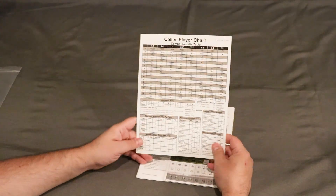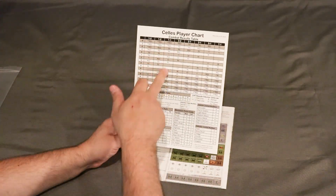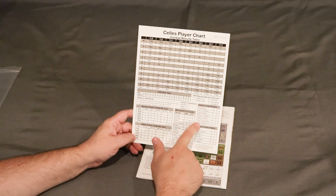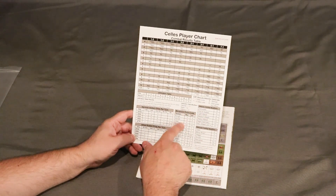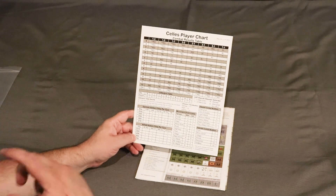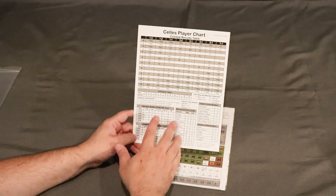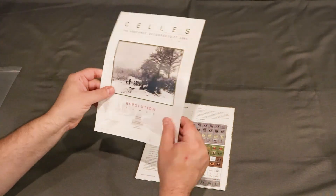So here we have the intro which, on the other side, serves as the player aid. You have the CRT at the top, different modifiers for combat — attack, defense — movement point costs against different terrain, and then action sheets. Pretty straightforward. Good card stock.